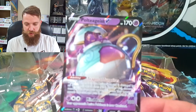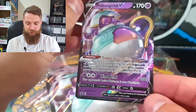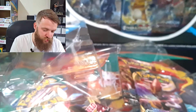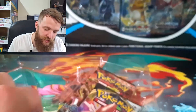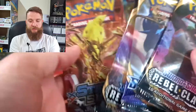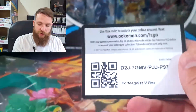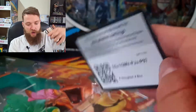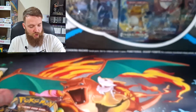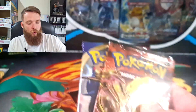So this is the Poltergeist V promo card — normal size card — and then you get this super mega huge jumbo card as well, which is pretty sick. Inside here we have two Rebel Clash, a Sword and Shield, and a Steam Siege, so plenty of packs. If anybody wants the code card for the Poltergeist V box, there it is. We'll start with Steam Siege, then do Sword and Shield, and end on Rebel Clash.